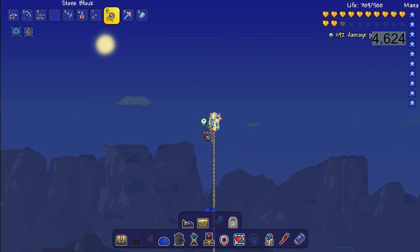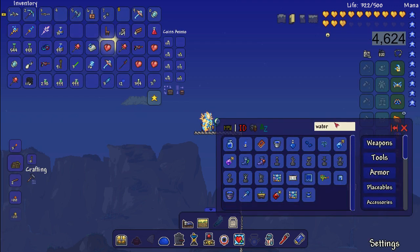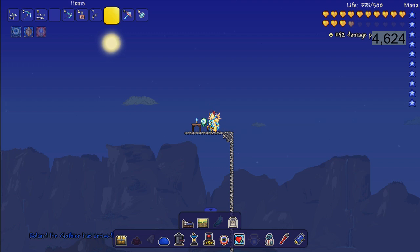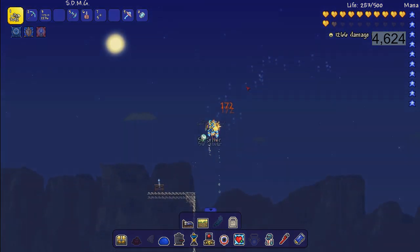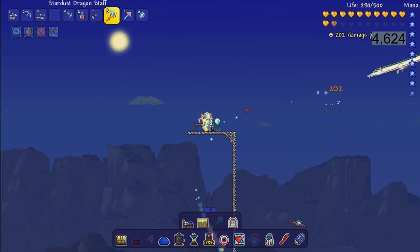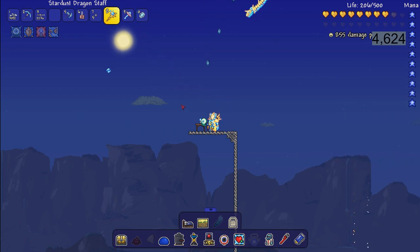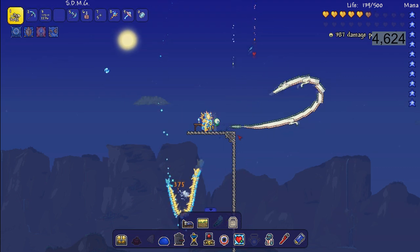Another tip: build a little platform and grab a water candle from the dungeon. Place a little table down and place the water candle on it. This will increase the spawn rates, making wyverns and harpies spawn more and making the farming process a bit easier. As you can see, we have another wyvern here and we now have enough souls of flight - 26. The water candle is making things spawn much, much faster, so it's a really good tip.